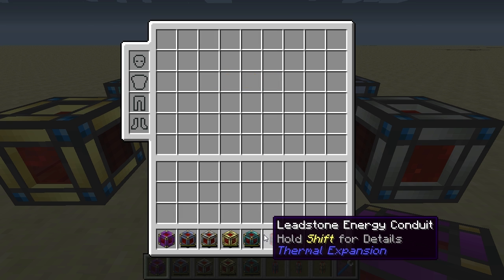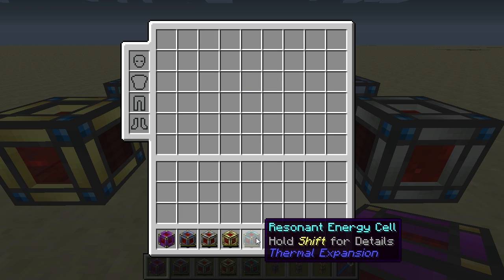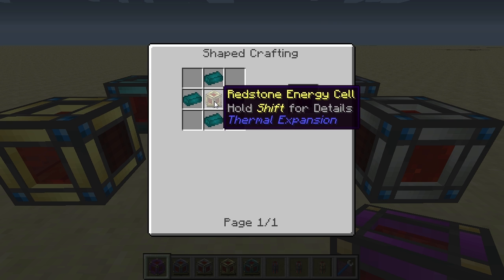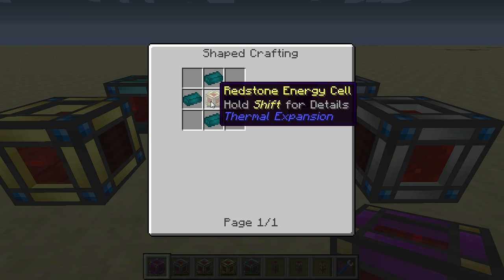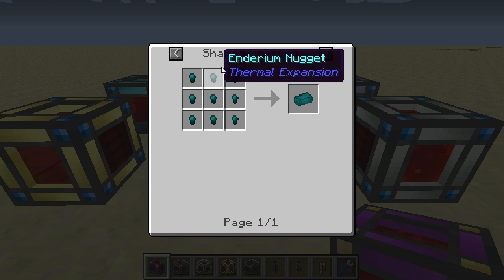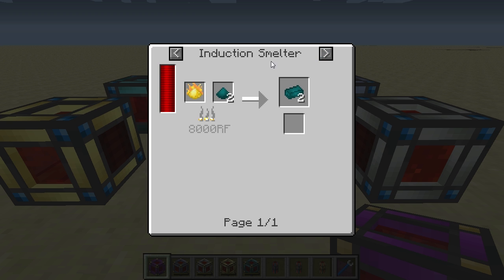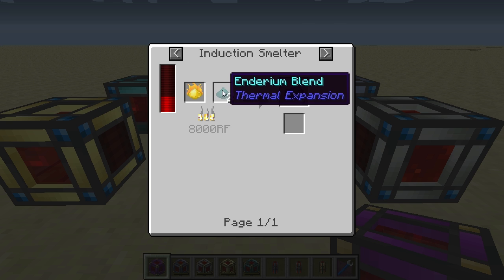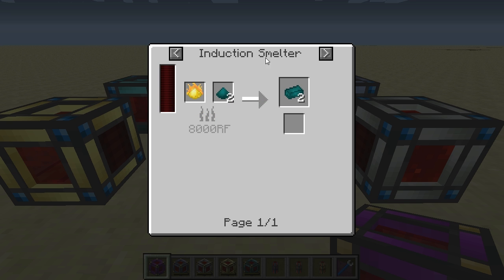The final energy cell is the resonant energy cell, crafted using your redstone energy cell surrounded with endrium ingots. The endrium ingots are crafted by using one piece of pyrethium dust and two pieces of endrium blend in an induction smelter.